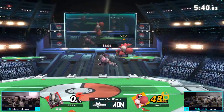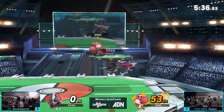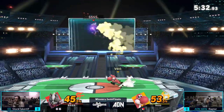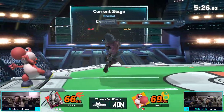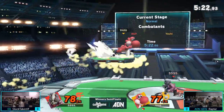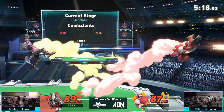Raptor finally takes Stocktaker's first stock with the first hit of back air into up air. He's going to land, leading to a combo — gets the tech read there. Goes for a roll read with that back air, not going to pan out. Now Stocktaker's got Raptor in the corner. Nairs the egg, but Raptor takes the opportunity to Nair back to stage.